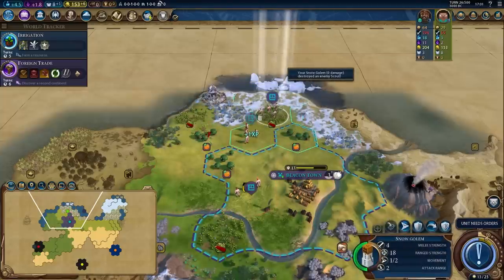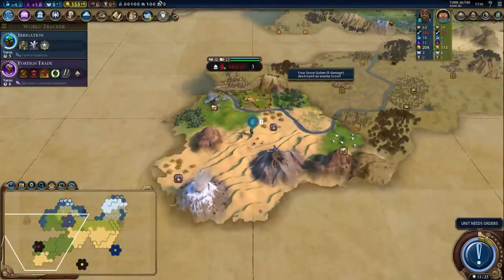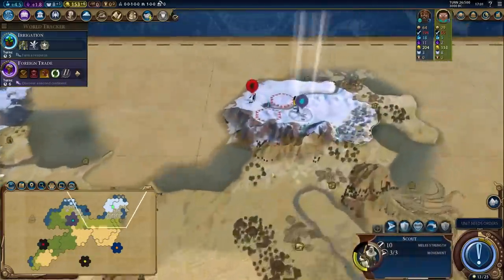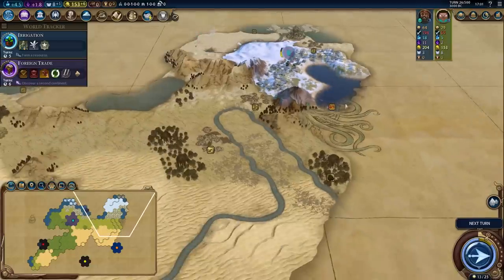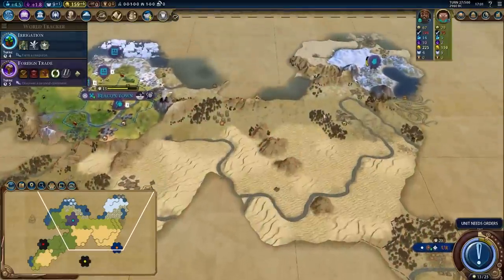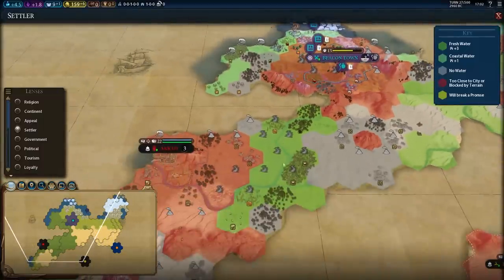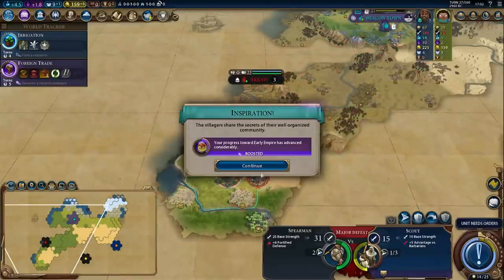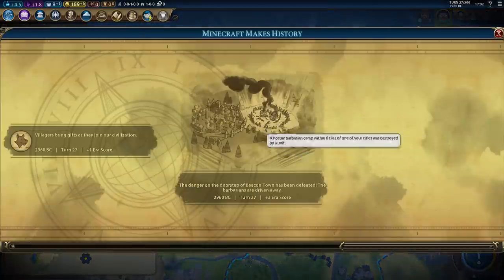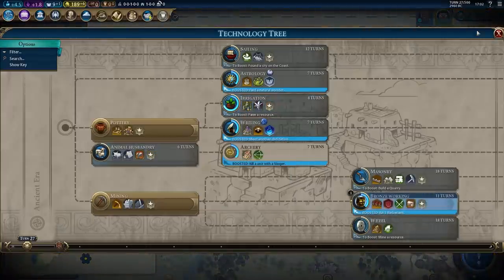This scout can level up — I'll take faster movement on hill terrain since he's near hills right now. Let's step forward and claim that barb camp, taking the volley promotion as well. There's a lovely tribal village around the left — lucky I went that direction. We're kind of sandwiched. There's a giant desert between me and Gilgamesh, but I am going to look to settle down here — this coastline and river are all great settleable stuff for me. Let's clear this barb camp: 30 gold plus three era score. I've got to stop researching irrigation because I'm going to boost it — I'll get to work on bronze working.